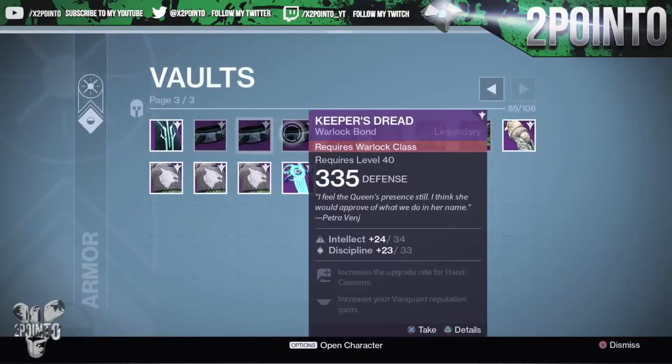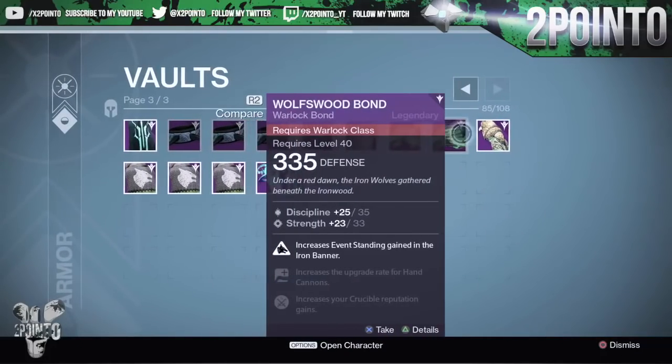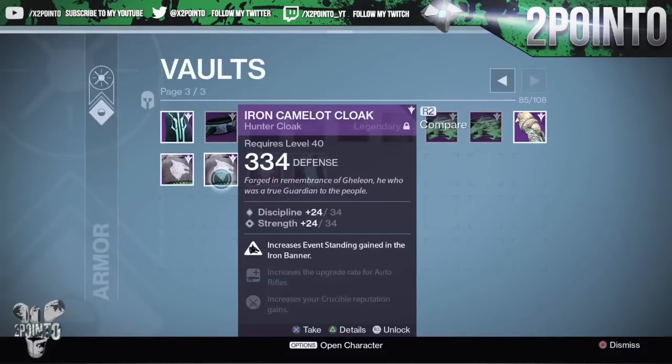What is going on guys, in today's video I'm going to be showing you all the ways in which you can get a 335 class item in Destiny. The best method in my opinion to get a class item at 335 is by playing in the Challenge of Elders.